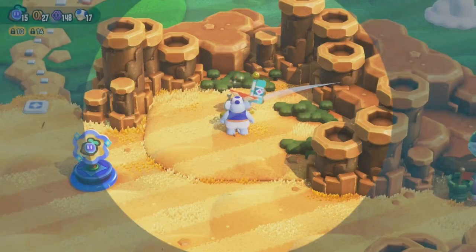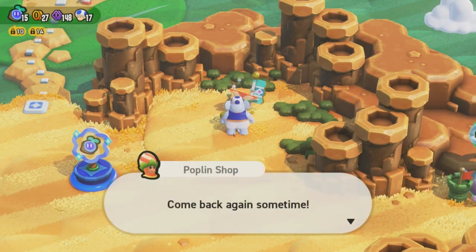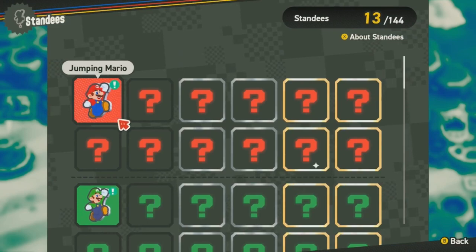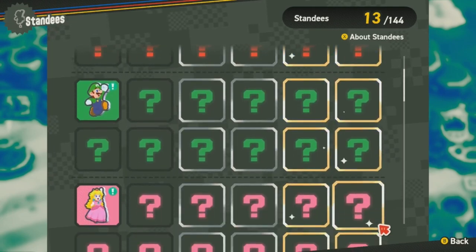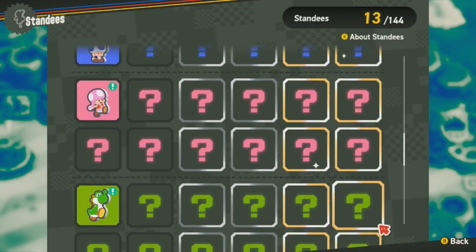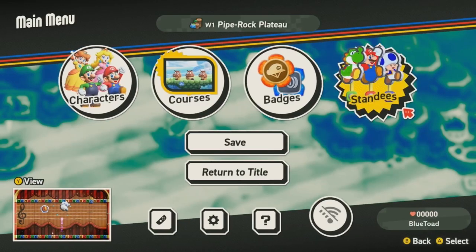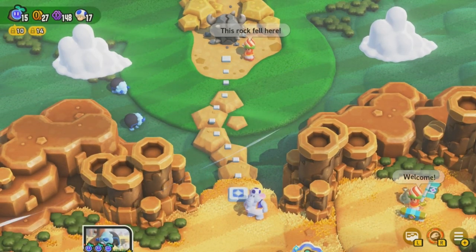Let me see if I can find the menu for that — standees. There's so many, like so many. Each character has their own section for standees, and whenever we buy one from this shop it's random, and it could be one we've already collected. So it'll take a lot of purple coins to get all of them if we want to. We'll leave that for the moment — we need to save some coins for later probably.